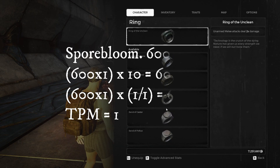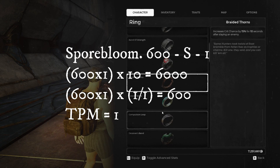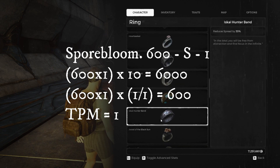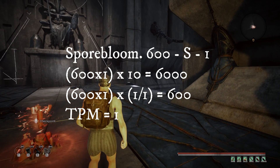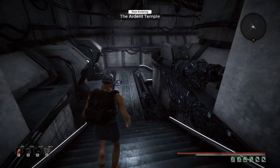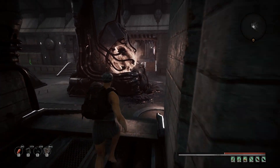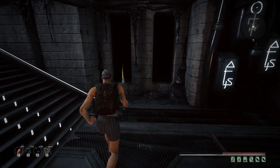And then we have pure stupidity: Spore Bloom. 600 damage, single shot, one round in the chamber. Over 10 seconds that's 6,000 damage, and per shot that's 600 damage. Taking into account the reload and time per magazine, mathematically you are now looking at the strongest weapon in the game. If you take into consideration every single weapon's reload, rate of fire, and damage - this weapon, Spore Bloom, outperforms all of them. You could even have two Beam Rifles next to each other and Spore Bloom can keep up. It's laughable.